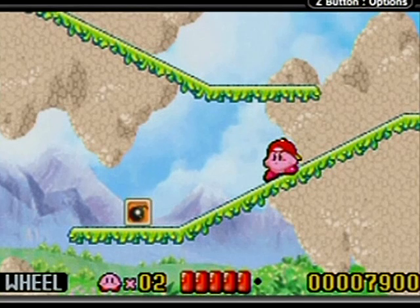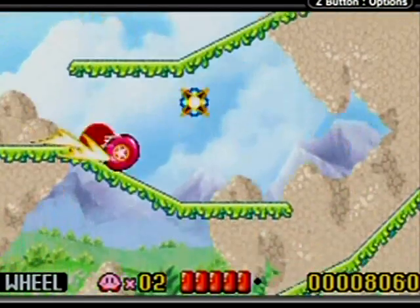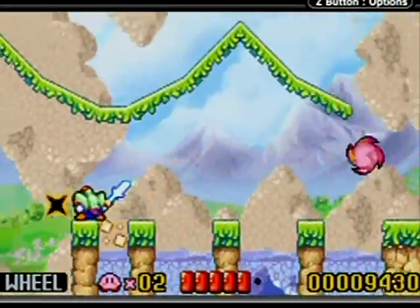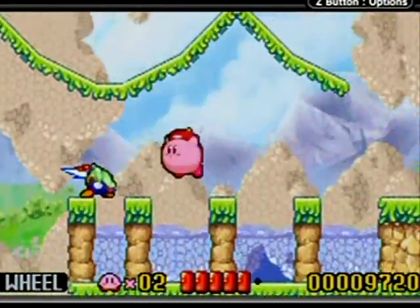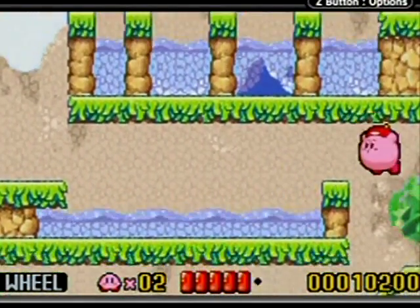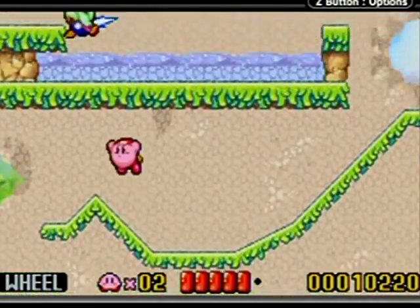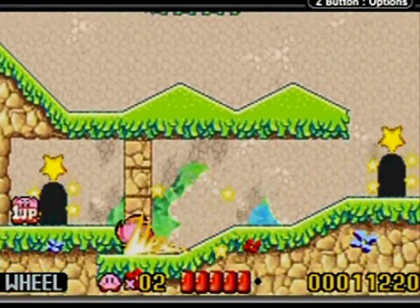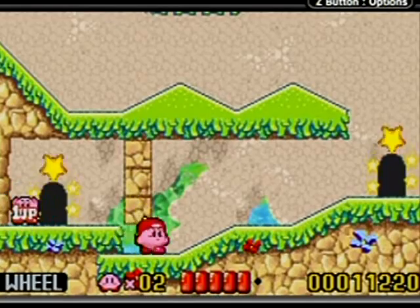This is completely optional to do. I don't even know if I'll do it properly. But you basically start by getting the wheel and then doing this — racing that thing right there to the goal, wherever it is. And it's very, very, very hard to do. As you can see, I just messed it up there. If you get down here in time, you'll be able to get that one-up, but otherwise you can't get it.